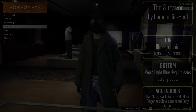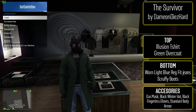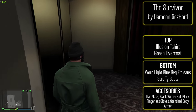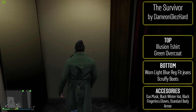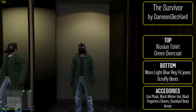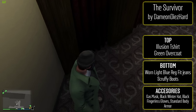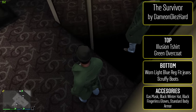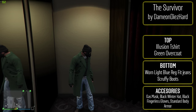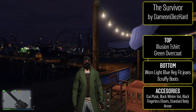The fourth outfit is called the Survivor. The name might be a little bit generic, but this one's pretty cool — it's another division-themed outfit. To make this one, put the illusion t-shirt with the green overcoat. For the bottom, the worn light blue regular fit jeans and then scruffy boots. For the accessories, go with the gas mask — you can choose either one, I'll actually put a picture on the screen of what the regular gas mask looks like with this outfit. Also go with the black winter hat, the black fingerless gloves, and the standard body armor. It's just a different take on some of the Survivor outfits we've done in the past, so if you want to change it up, there you go.